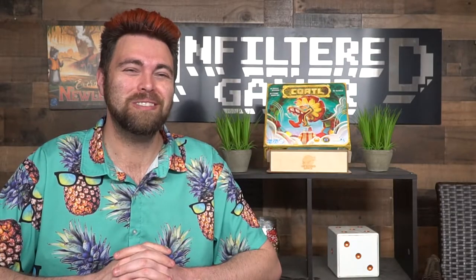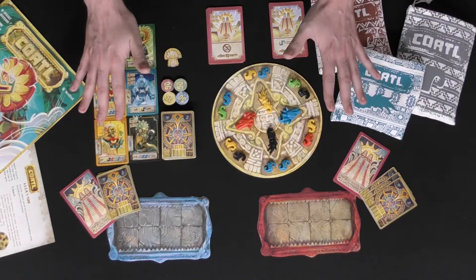It's by Synapse Games, plays two to four players, and takes roughly 45 minutes to play. Let's take a look down below — I'll show you the game and how it's played and then my review. Welcome to the game Codal, all set up for two players.